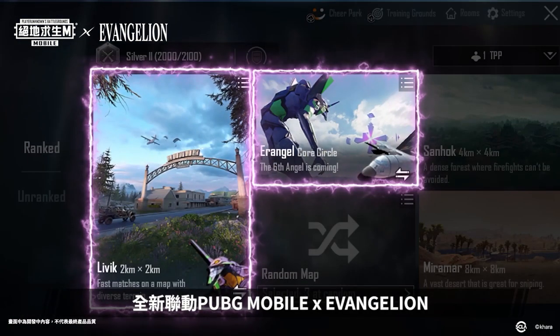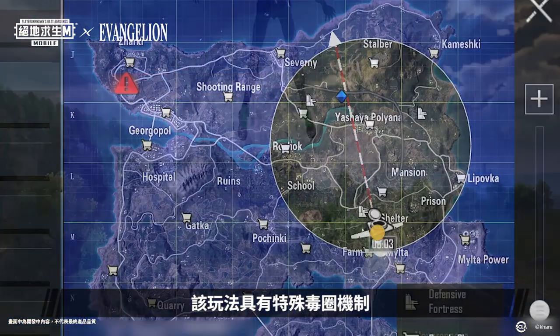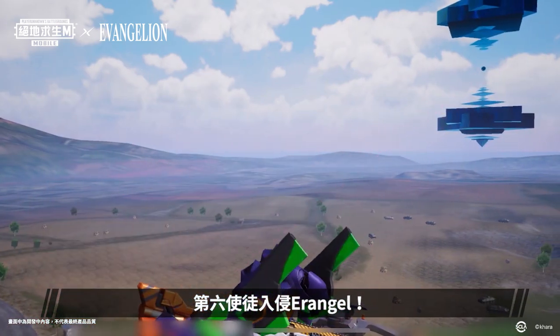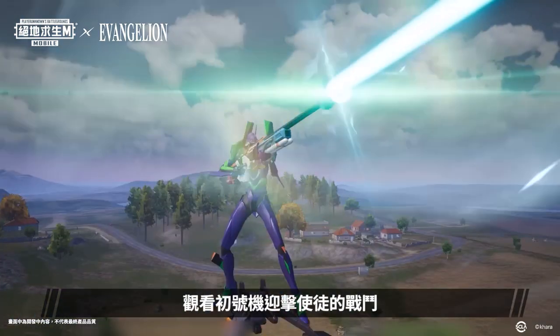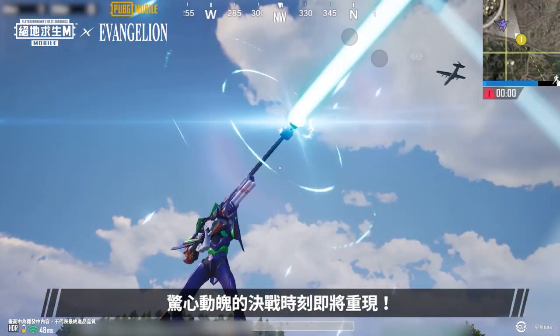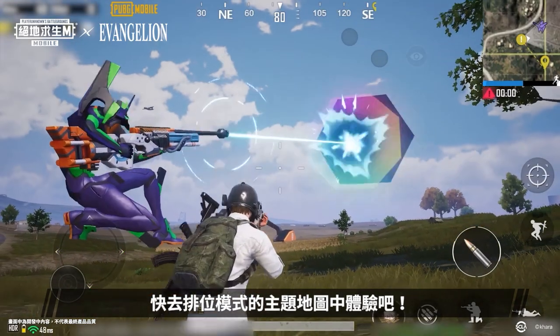The new PUBG Mobile Evangelion-themed mode is coming soon. This mode features a special blue zone mechanic to make battles faster and more exciting. The sixth angel has invaded a rainbow. Witness the might of the angel up close, watch EVA Unit 01 battle the angel, and pick up supplies from the defensive fortress. This epic battle is about to take place right before your eyes. Experience this map in ranked mode now!